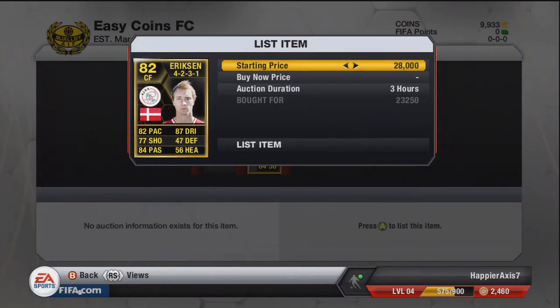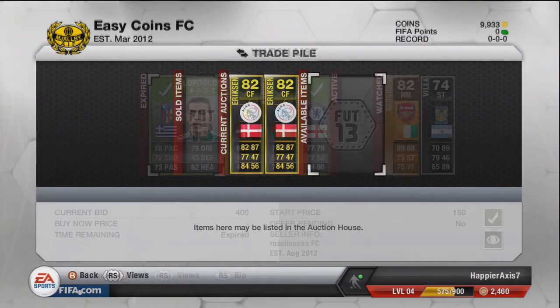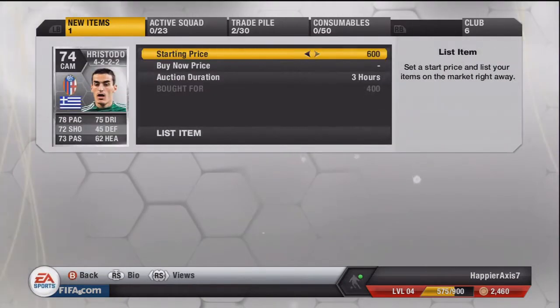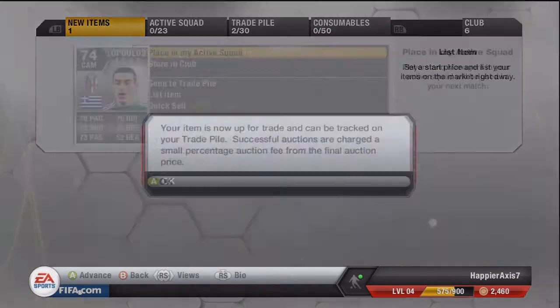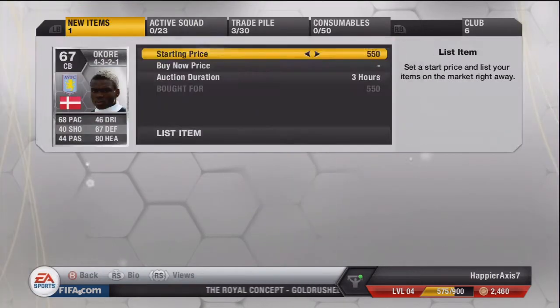We don't have too many coins to trade with so we go out and pick up a few cheap silvers. We pick up this Christopopolis — I think that's how you say it — and make around 200 coins on him. We also get this Akore, going to sell him for 2,000 coins, which would be a nice profit of around 1,300 coins after tax.